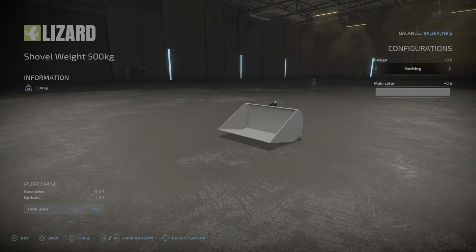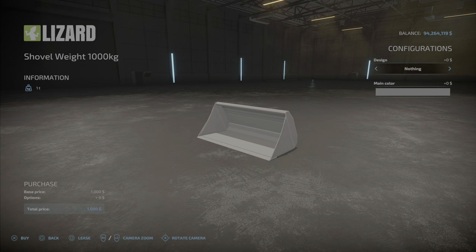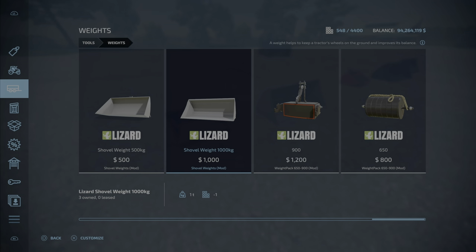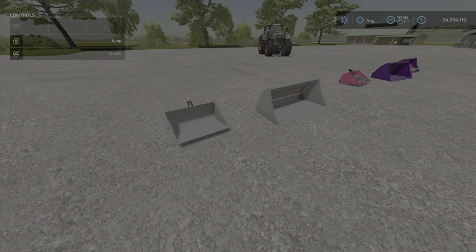With stones on the smaller one, it doesn't actually add any weight. Color is going to cost you an extra $40, and putting stones in doesn't cost anything.